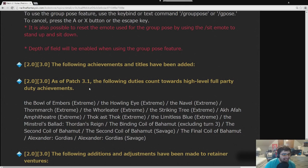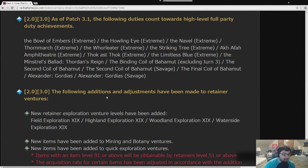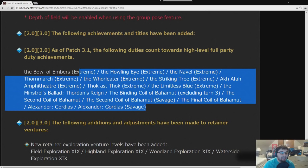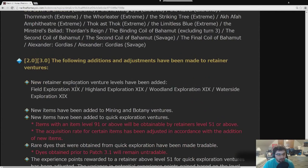Following duties now count towards high-level full-party duty achievements. New retainer ventures have been added. Rare dyes have been made tradable — new rare dyes you get going forward will be tradable. Experience points rewarded from ventures have been adjusted. Players can now use glamours for equipment that occupies multiple slots — for example, putting the linen cowl over the antiquated Creed Cuirass, or using the original Odin body piece that takes up four slots.